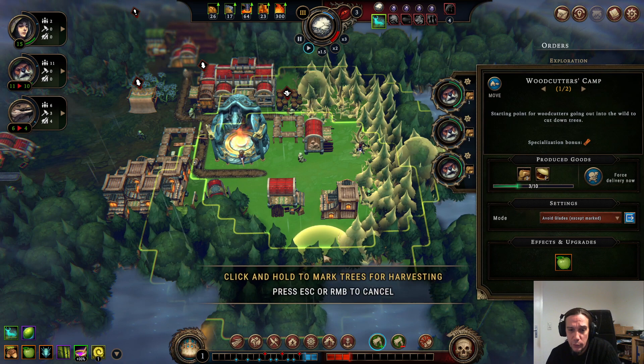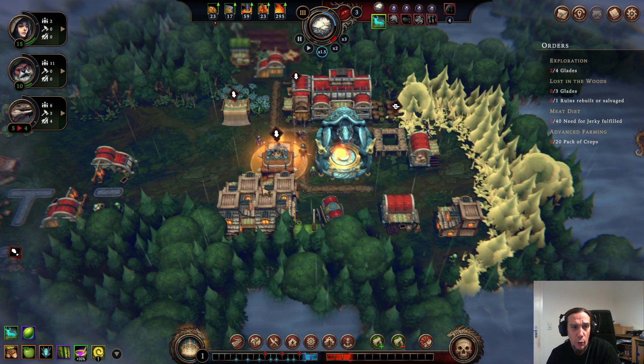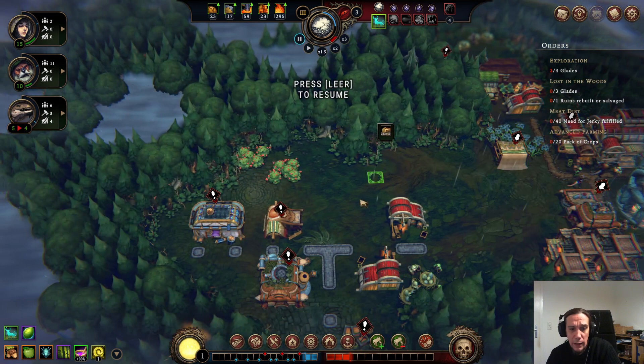Avoid glades except marked — we have that on both of these, great. We're going to chop open that glade because I have to explore four glades here and three glades there. That's a pretty good reason to open up the small ones as well. Let's go into housing.